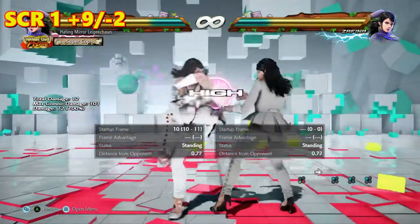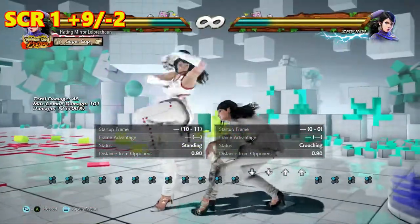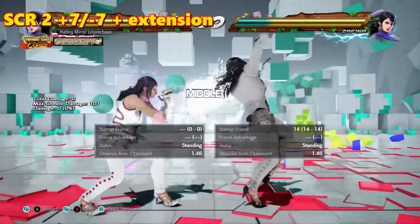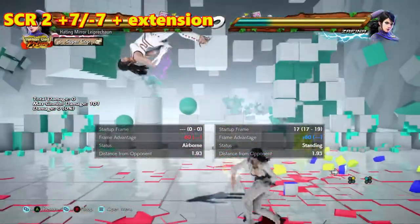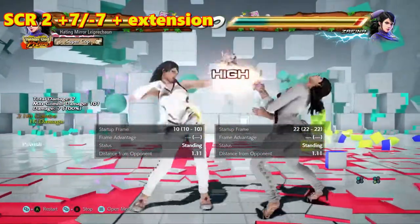Scarecrow 1 is basically another standard 3 — plus 9 on hit, minus 2 on block. Scarecrow 2 is plus 7 on hit and minus 7 on block. In Scarecrow, minus 7 is essentially minus 13, but there is an unlabeled follow-up, so it's practically safe if Zafina knows what she's doing. But you can sidewalk, you can block both hits for the minus 10, etc.